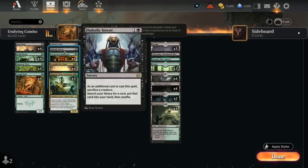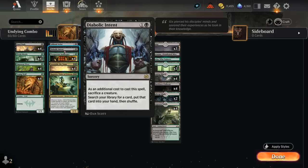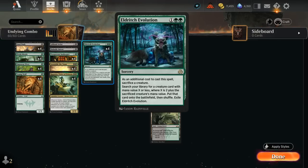We also have 1 copy of Diabolic Intent, which lets us sacrifice a creature as an additional cost to search our library for any card. And then 4 copies of Eldritch Evolution, which similarly requires sacrificing a creature, then lets you search your library for a creature with mana value X or less — where X is 2 plus the sacrificed creature's mana value — and put it straight onto the battlefield.